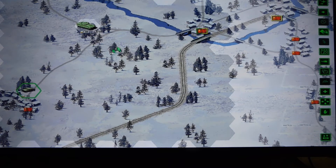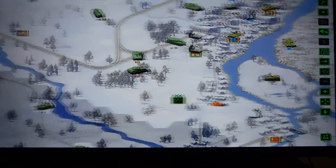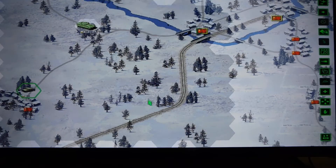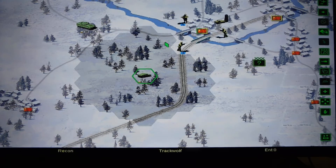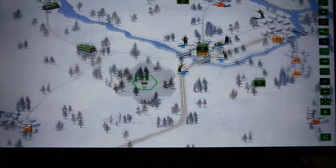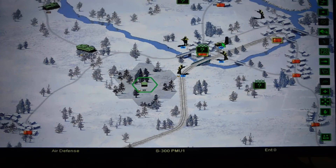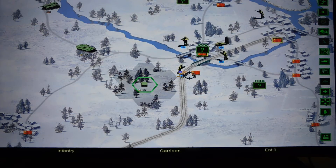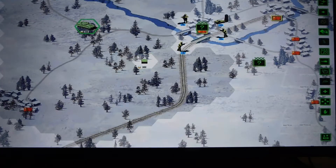There is the Railroad of Volgograd. Wow, there are many units — with air defense too. How will I take these bridges? No clue.